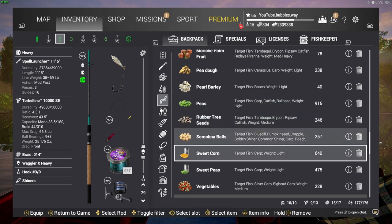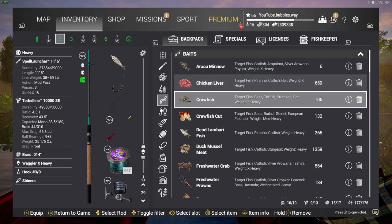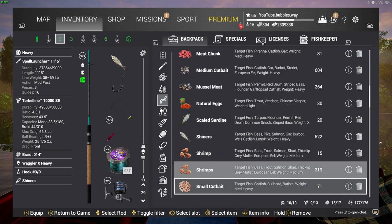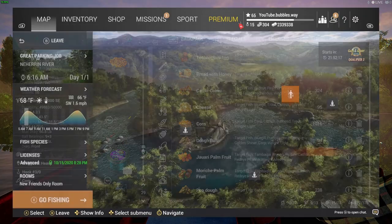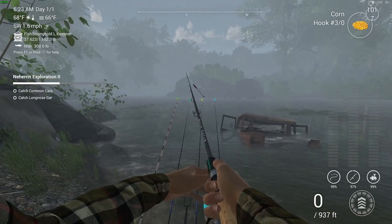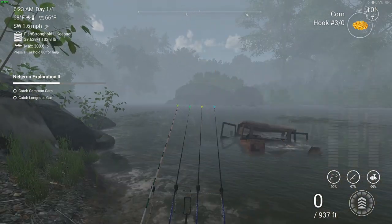Let's put on some normal corn — just corn. Again, about 100 foot. This one's the float rod.